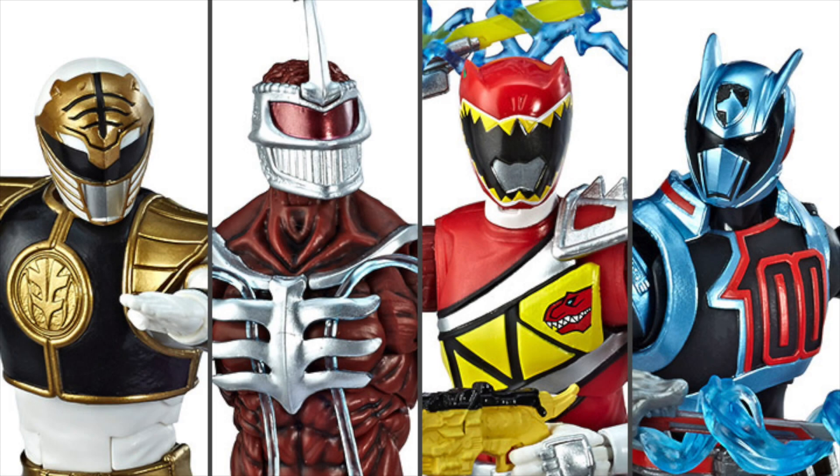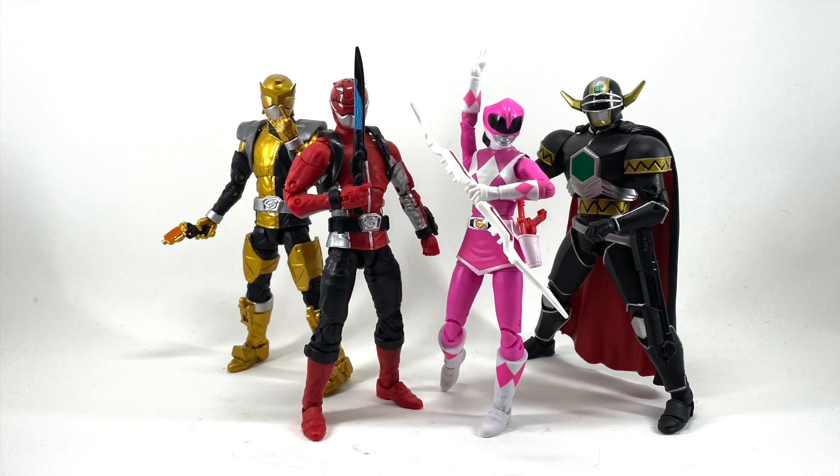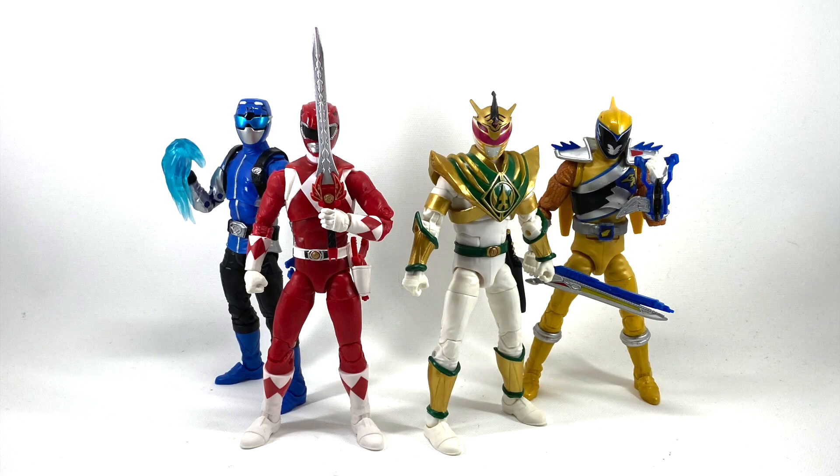As of this video, we have the following Power Rangers Lightning Collection figures. Wave 1 has White Ranger, Lord Zedd, Shadow Ranger, and Dino Charge Red. Wave 2 has Pink Ranger, Beast Morphers Red, Beast Morphers Gold, and the Magna Defender. Wave 3 has the Red Ranger, Dino Charge Gold, Beast Morphers Blue, and Lord Drakken.